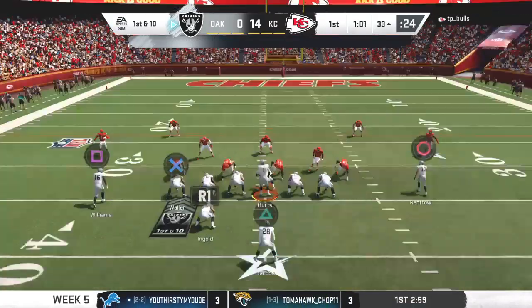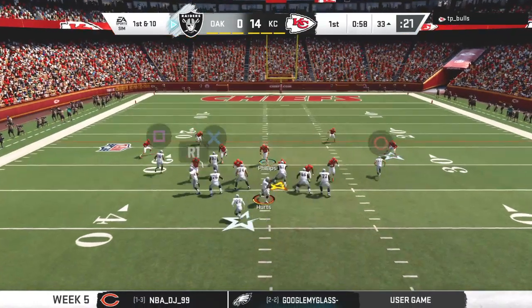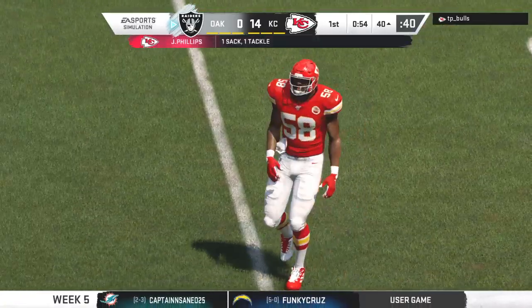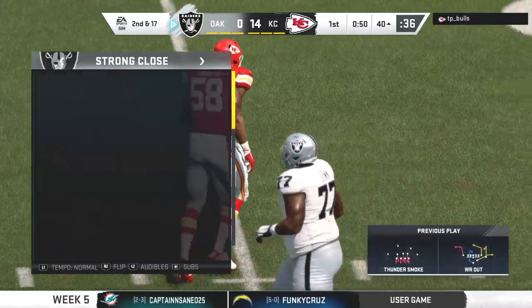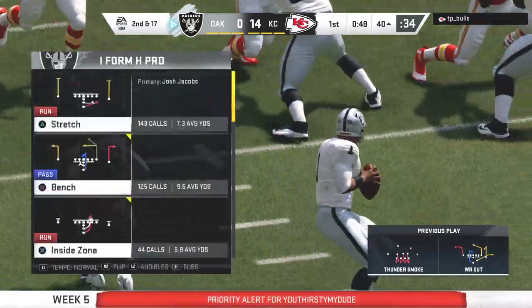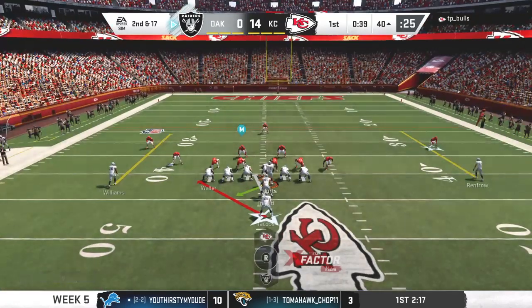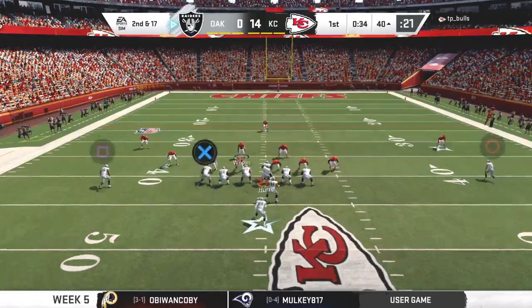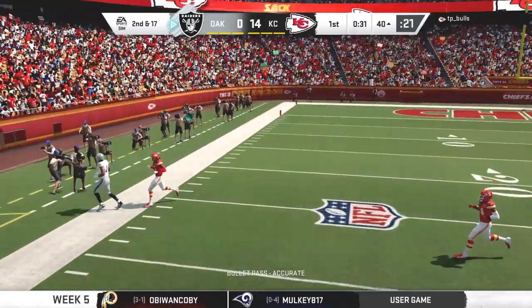First and 10 in Chiefs territory down at the 33. Now back to throw — under a heavy rush and down he goes. A few issues here on the offensive line. He got sacked five times last week — they got to him here in the first quarter. Running the ball would be paramount. But it's a different team they're facing, so they'll take many of the same principles and apply them in this game.